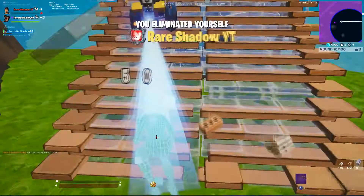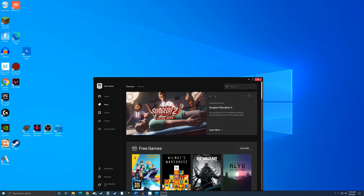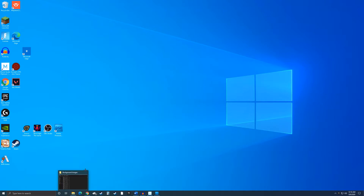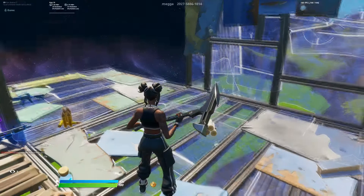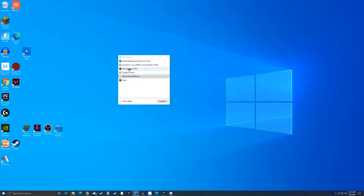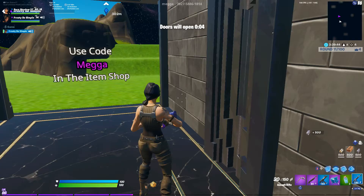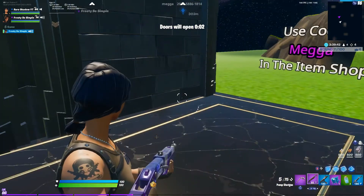Now the second thing I'm going to be talking about is to close apps that are running in the background that take up your internet. These apps include stuff like Netflix, YouTube, any video streaming apps are the main ones. But pretty much just go through your task manager and close out the ones you aren't using, making sure Fortnite's the only thing running on your computer.